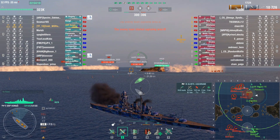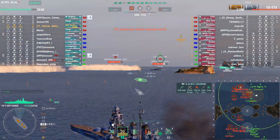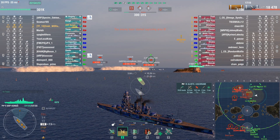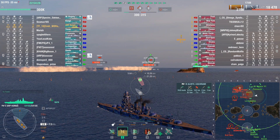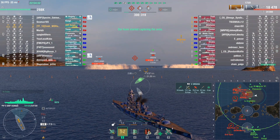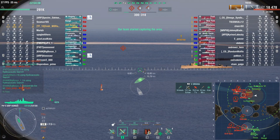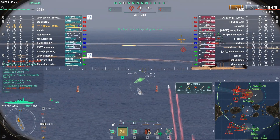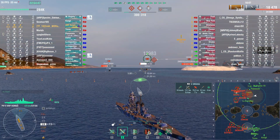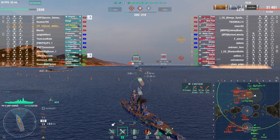I'm going to switch to AP in hopes of getting some good strong citadel shots. He turned away as most cruisers do — they're driving a zigzag pattern. Looks like somebody got him with some torpedoes, so I moved my target. The destroyer has decided to try to edge out of the cap, so I thought I would fire on this Omaha.